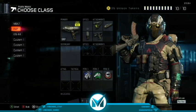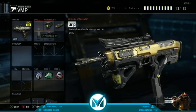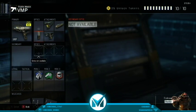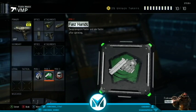My first class — I use this class the most. Right now I'm trying Grip, Long Barrel, Quick Draw, and Extended Mags. Perk 1, 6th Ench, Fast Hands, Tactical Mask.